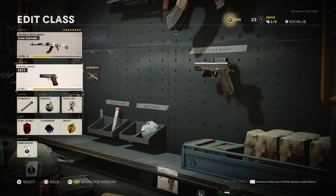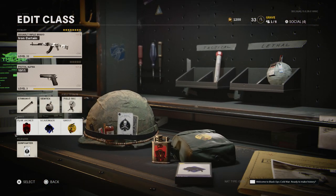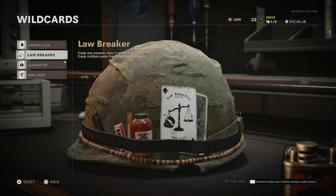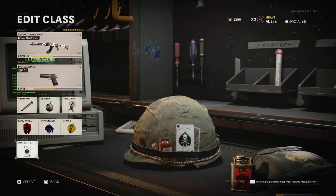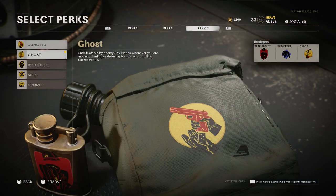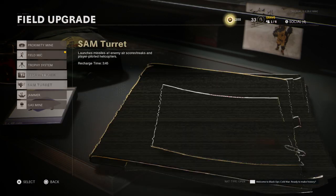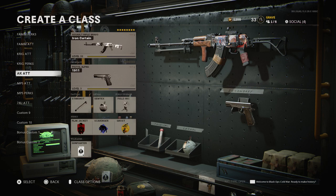Let's hop right into the class. First of all: the 1911 Pistol, Stim Shot, Semtex, Phil Mike, Ghost, Scavenger, Flak Jacket, and the Gunfighter Wild Card. You can run Perk Greed or, if you don't have Gunfighter unlocked, fix this to work with five attachments instead. If you prefer Ninja over Ghost in the perk three slot, and if you're only running three perks instead of six, you could also put on a Sam Turret and a Launcher to take care of all that annoying UAV spam.